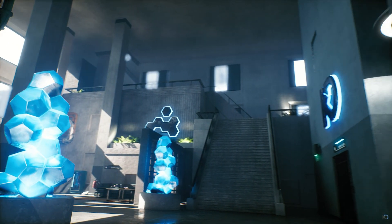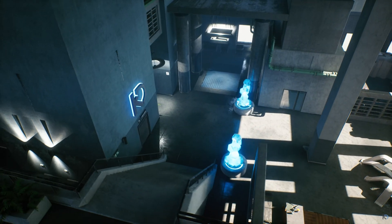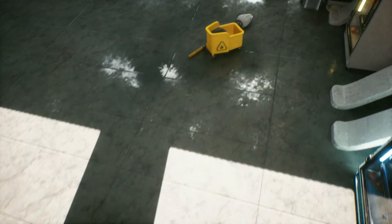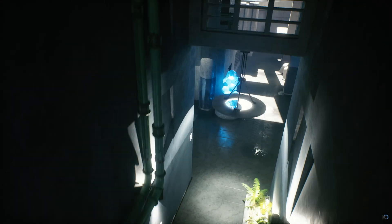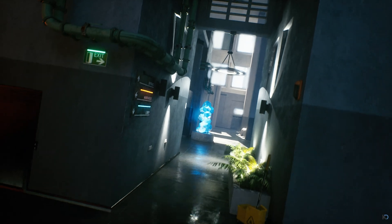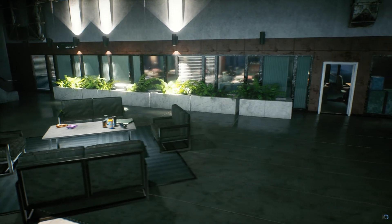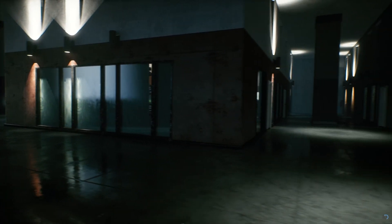Next up is the Brutalist Architecture Office, a complete pack for creating Brutalist architecture style environments. It has over 250 models, building blueprints, 70 plus blueprints that speed up level creation, tiling architectural materials, and an example map. The building system generates buildings with over 200 variables to change for windows, dimensions, colors, furniture, and more.